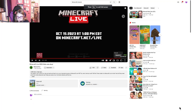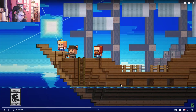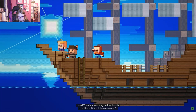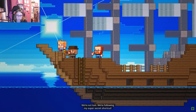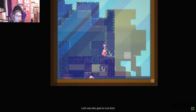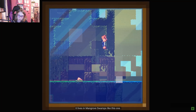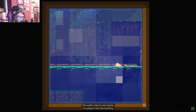Now let's look at the next video — this is the vote for the Crab. Tiny Woo has found a crab, one of the new mobs that wants to join Minecraft. It lives in mangrove swamps. There's something on that beach — could it be a new mob? Maybe it can help us get un-lost. The crab's claw is very handy for players that like building.